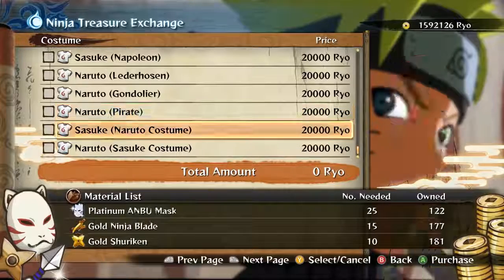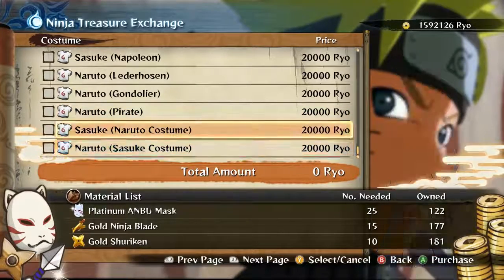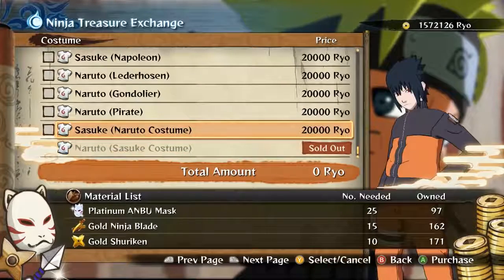I haven't found a way to unlock them — so far it's just by purchase. But anyway, just go ahead and select whatever you want, and then just buy it, and then you should have your costume unlocked.